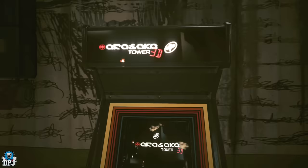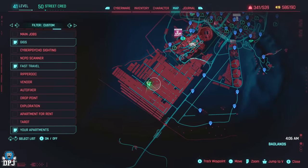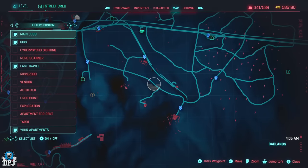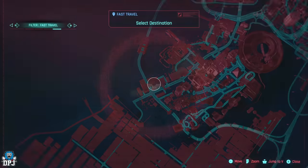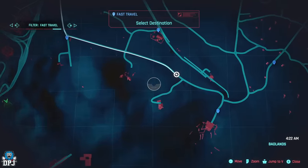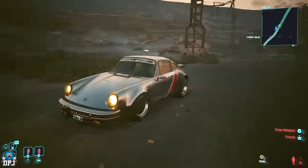As soon as 4am hits, interact with the computer and log in — read all the messages as I do, simple. Then go to the arcade machine, interact with it as I did, then just exit. From here you need to come to a second point on the map. It took me about 20 minutes to find it but I know exactly where it is now. Come here as fast as you can — don't do anything in between. Fast travel to the nearest point and drive to exactly where I go on screen.